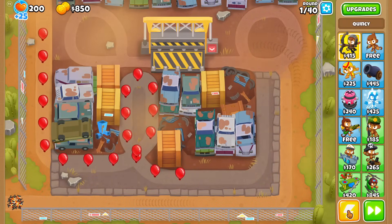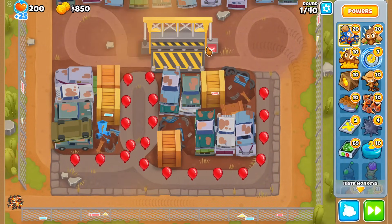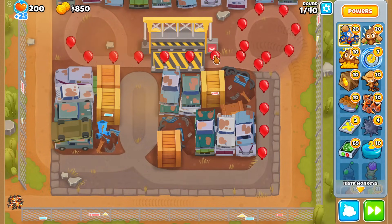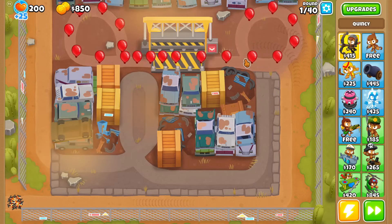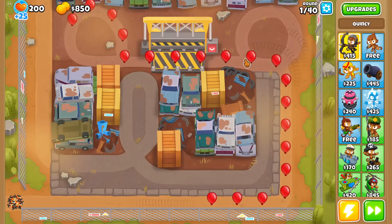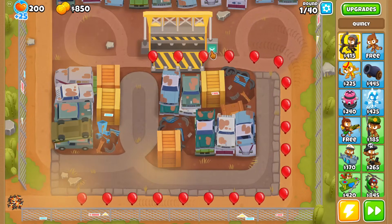Why are we picking Scrapyard? It's because of the Crusher — it's one of the few maps that have an object on the field that actually allows you to do damage. The other one being Dark Dungeons, but we don't do that for obvious reasons. Although maybe a statue-only run with cash drops would be interesting — maybe another time.